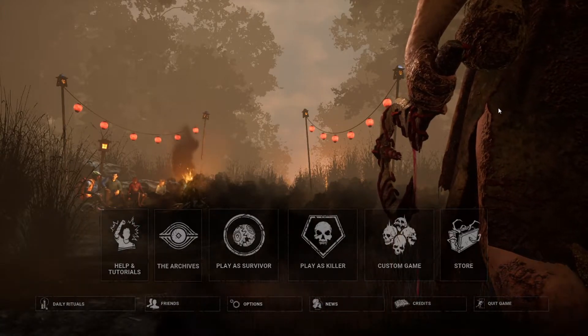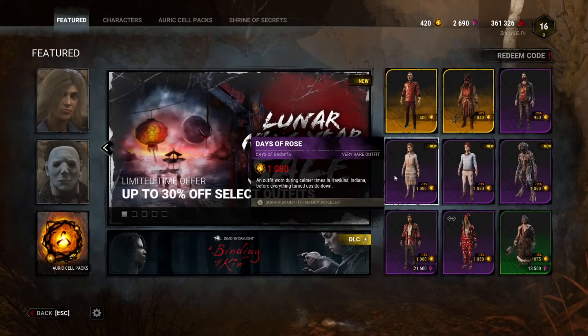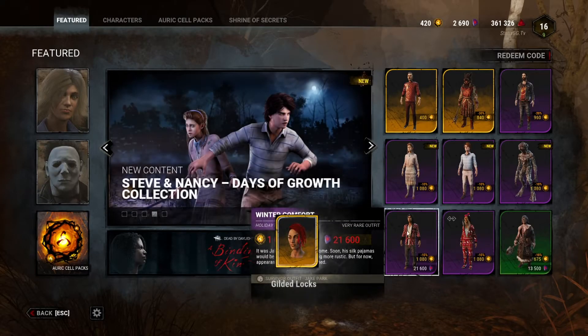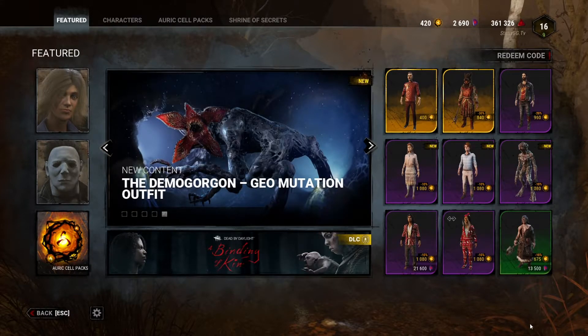You're definitely going to want to enter these codes as soon as you can because they are limited. First, go to the store. If you don't know how to redeem a code yet, go to the store, then go to 'Redeem Code.' The first code is for the Zarina cosmetic — type in 'zarinox', then click redeem.